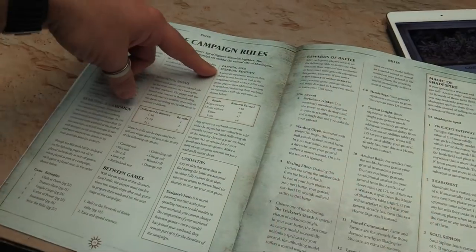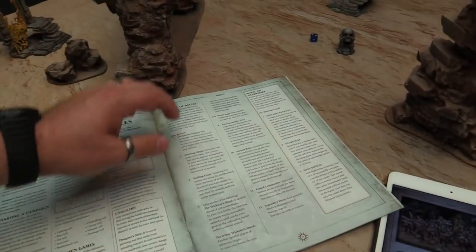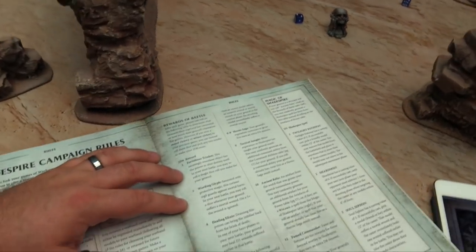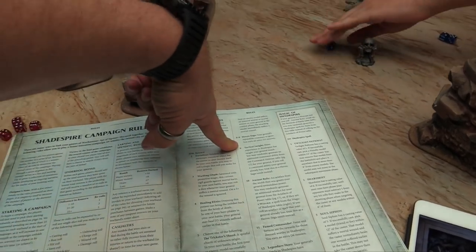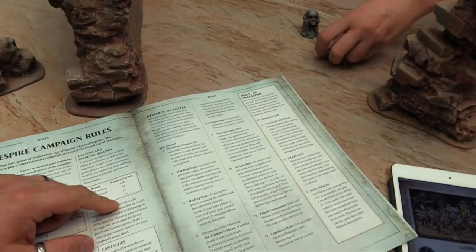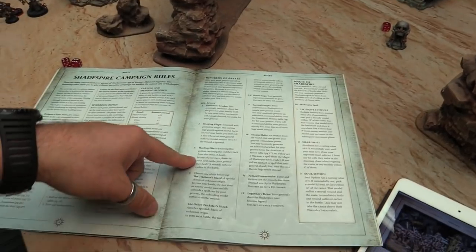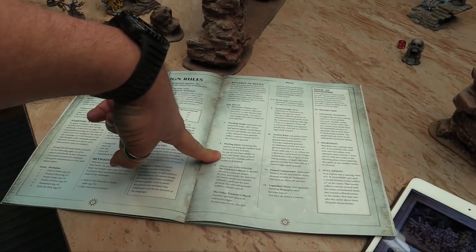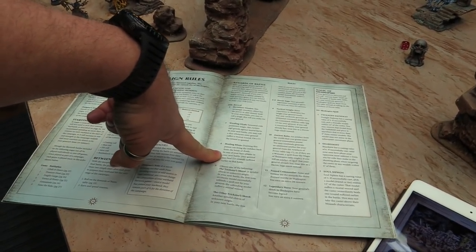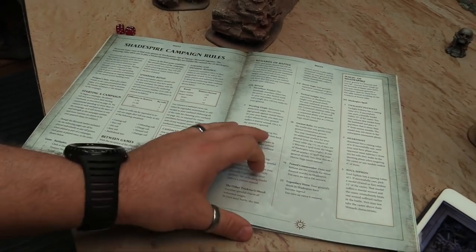That's going to be a major victory for Owen, because he killed my general and was unbroken. Rewards of Victory time! First roll on the Rewards of Battle table — Owen rolls a 7, which is Heroic Saga: D3 extra renown. So he gets 10 plus 1, for 11 renown total.